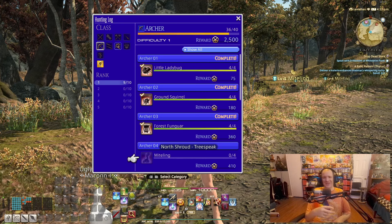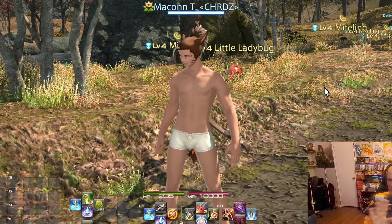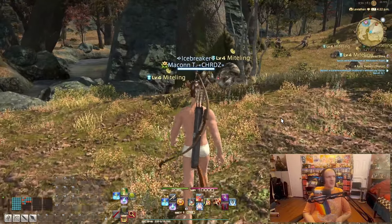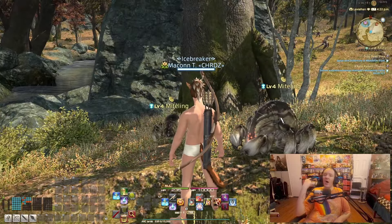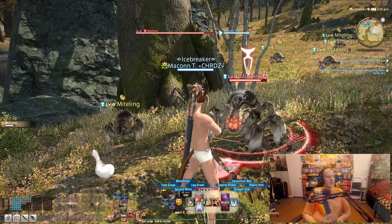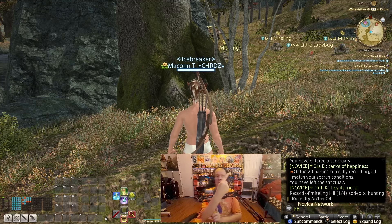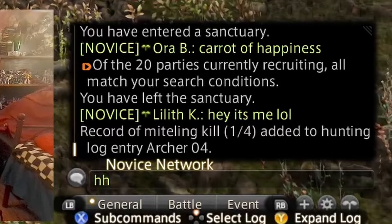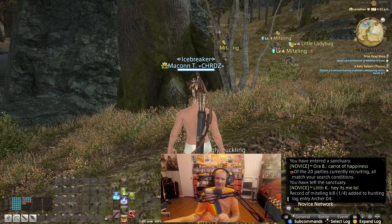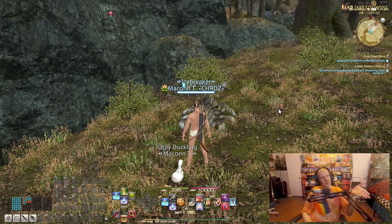When it comes to recognizing which enemies you need to destroy for the hunting log, don't worry about the pants situation — it's a whole thing. The way you tell which enemy counts for the hunting log is that they will have a little circle symbol above their head. Once you go ahead and take them out, you can see exactly how many you have killed, and whichever side you have your chat on you will see a message showing the name of the enemy and how many you have killed out of how many are left to hunt.